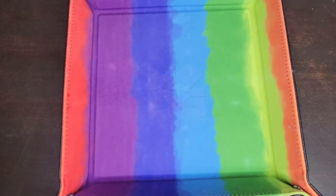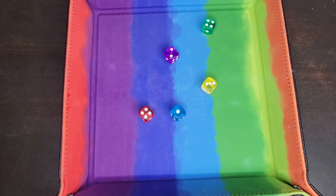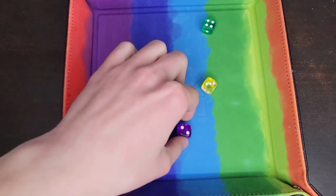Each round, we have up to three rolls. We can choose to keep any number of dice, or if we don't like anything that we rolled, we can choose to pick up all the dice and re-roll all of them. In this instance, you can see that so far we have a small straight.